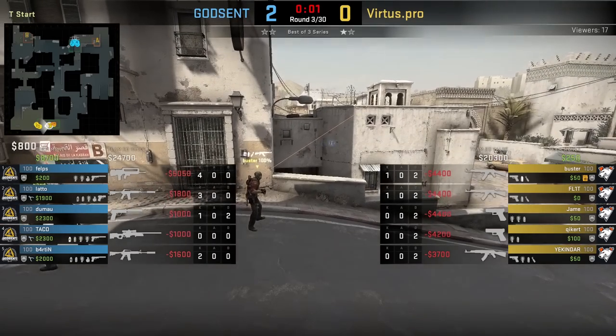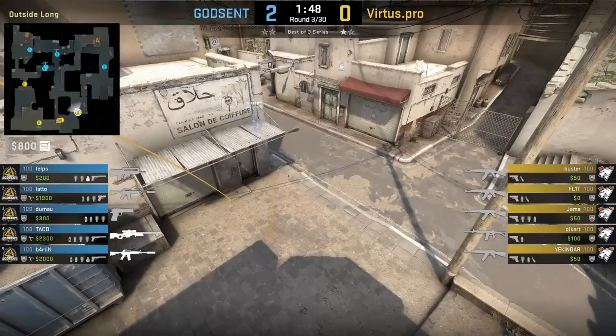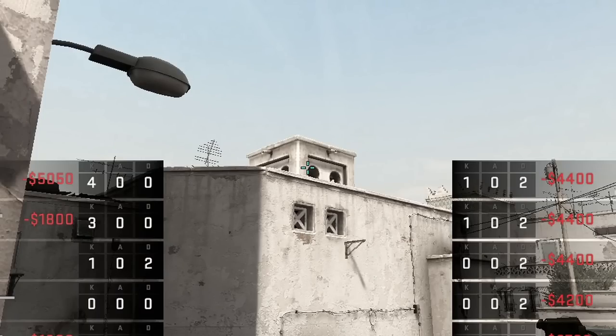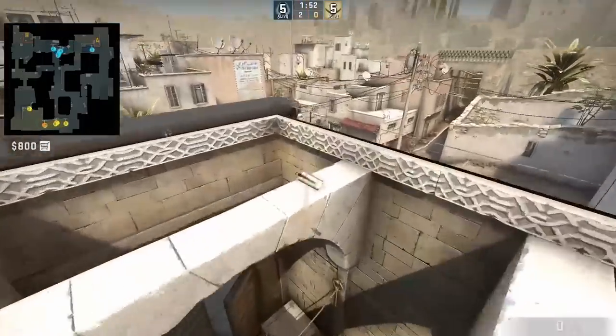Virtus Pro have a fast long A corner smoke with this spawn point that Buster has. He is able to smoke corner instantly when the round starts. The first time I've seen this smoke was two years ago from Astralis and recently it's been brought back into play. Buster aims here then jump throw — the smoke lands as the CT is about to reach around the corner.